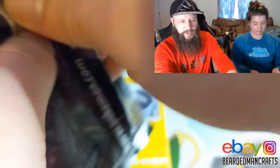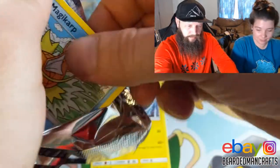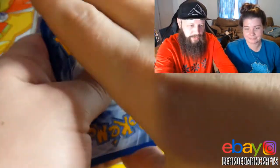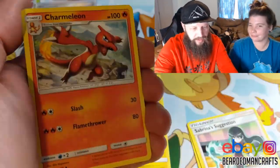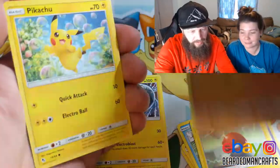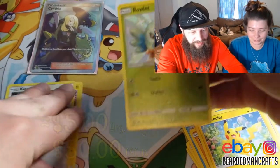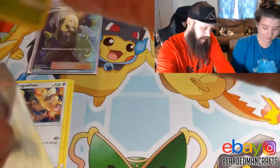Getting into my Mew pack. Get your code card. I think the Mews have always been good luck. Mews are pretty good, usually. Got that Leaf Energy, Sabrina's Suggestions, Scyther, Charmeleon, Magikarp, Ekansnake backwards, Voltorb, Geodude, Pikachu. Shiny Rowlet! Shiny Rowlet. Toss him in a sleeve.